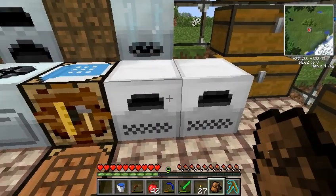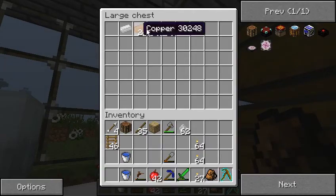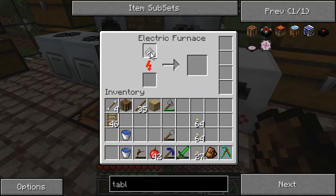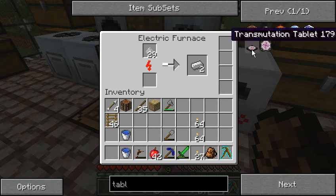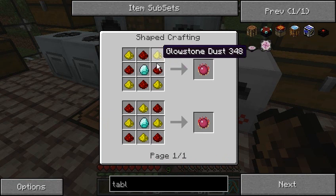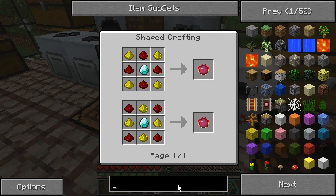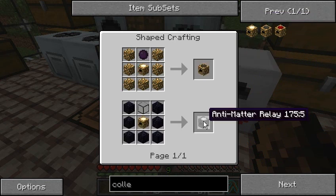I'm going to need a lot of iron, so let's see if I have any. I have some iron dust in here. I want to get some obsidian because I want to get the transmutation table. I also need some glowstone, and I need to make a collector and a dark matter antimatter relay.